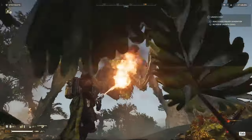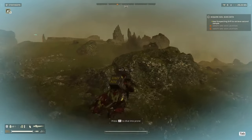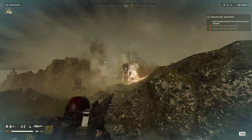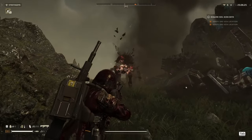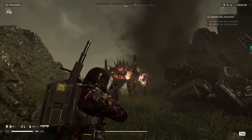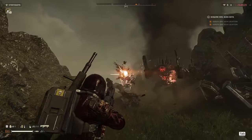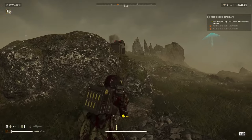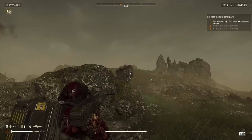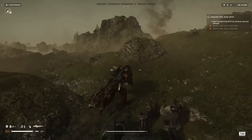Bot planets are mostly a cakewalk with the autocannon, which makes sense when you remember that it one-shots nearly every bot type. Most missions, I treat my autocannon as my primary and my actual primary as a utility, taking advantage of the Punisher's staggering ability to knock back any bots that get too close. Striders, Berserkers, and all variants of Devastators get one-shotted if you hit them in their weak spot. Hulks and tanks can be taken out with a couple of shots, and most defensive buildings can be taken out if you hit the right spot.